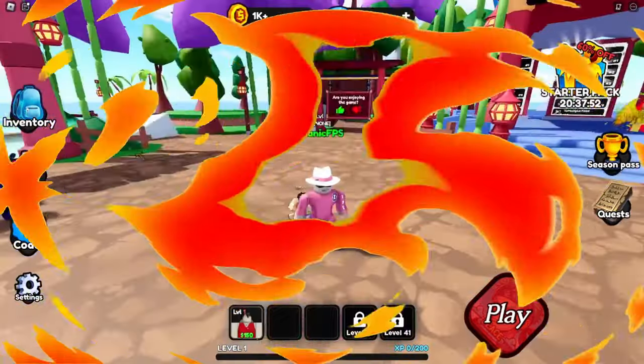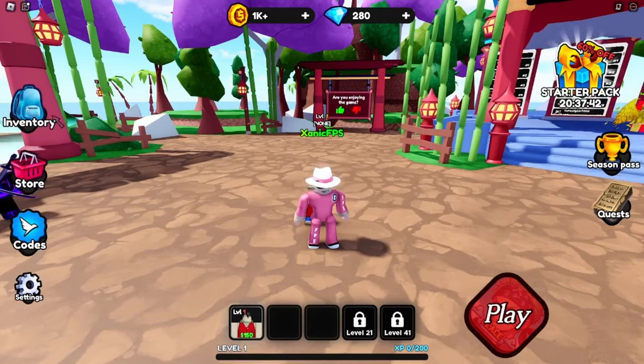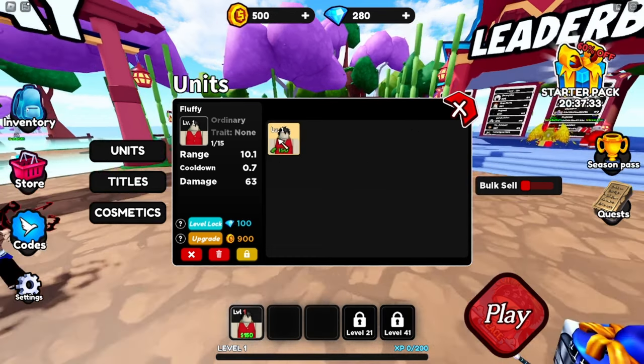We start out with this guy right here - Fluffy. He has a range of 10, cooldown of 0.7, and damage of 60. Starting out it's not bad. We can sell him for 500 coins but I'm not gonna sell - we can upgrade him actually, so let's upgrade him.